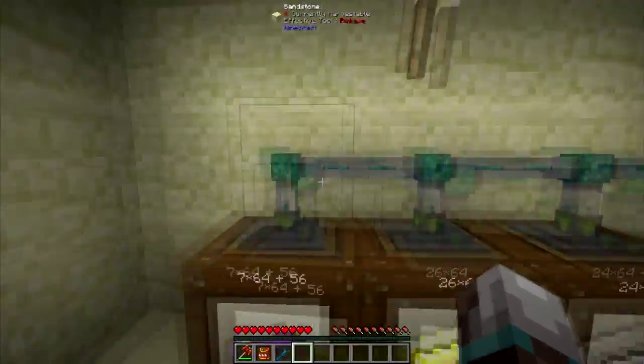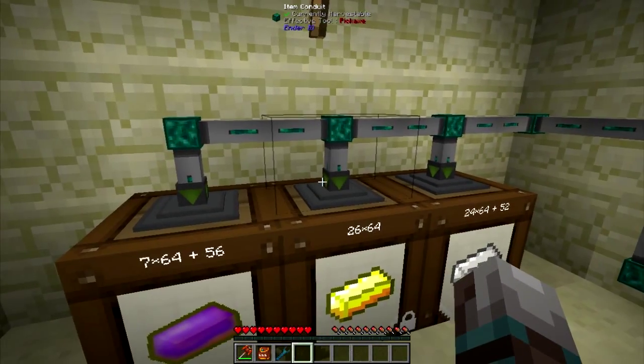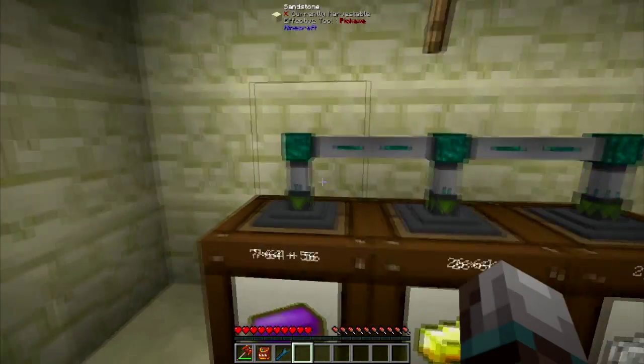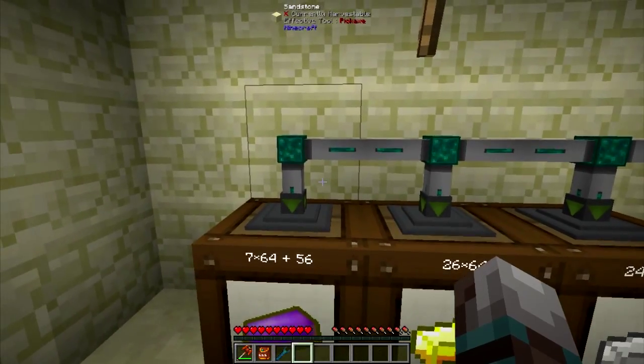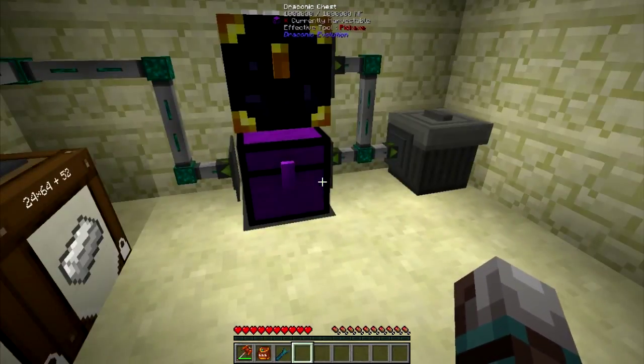Now you can, of course, extend this as much as you want. I only have three barrels right here, but this can be extended tremendously long — you can put a barrel for every item. But if you have chests or multi-inventory stuff, you're going to want to have item filters on those, otherwise it'll just extract everything from the main chest.